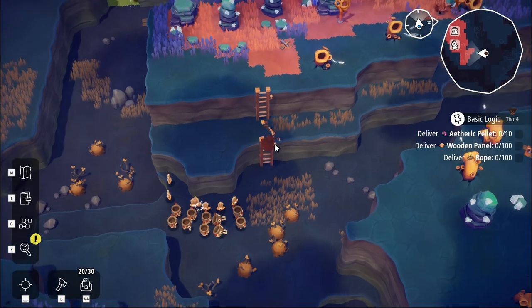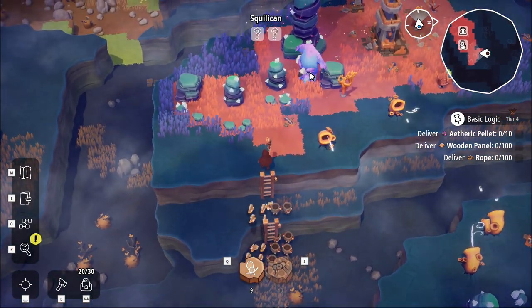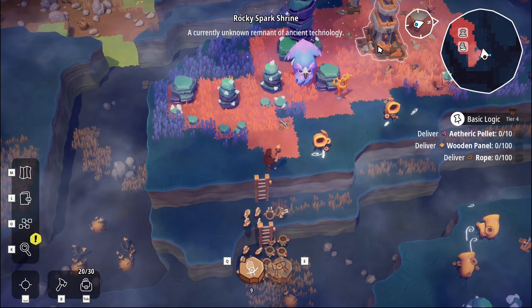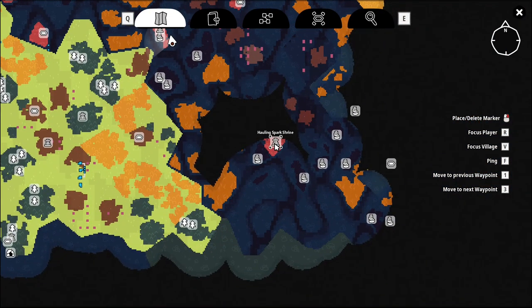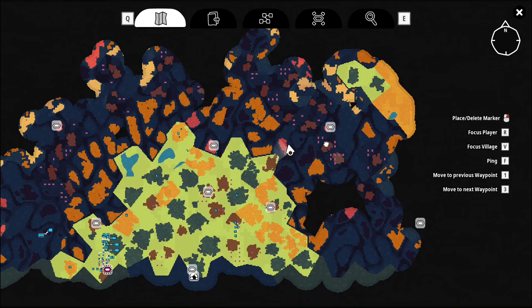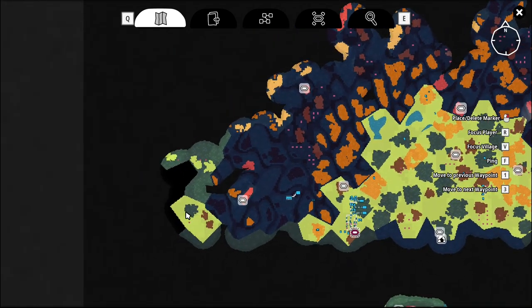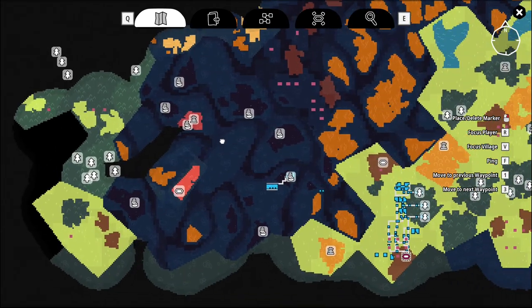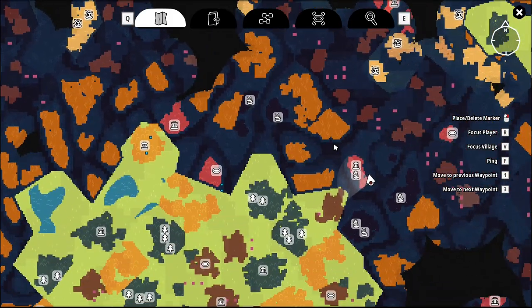After many a travel, many a search, we have a squid guy here and we have the Rocky Spark Shrine! I've also found the Hauling Spark Shrine. I've explored a fair bit and discovered another area over here - I haven't gone back to find out whether the land's broken; I think that might just be a loading thing. And the Puffy Spark Shrine. So we need to go to all these things, but the Rocky Spark Shrine is right here.